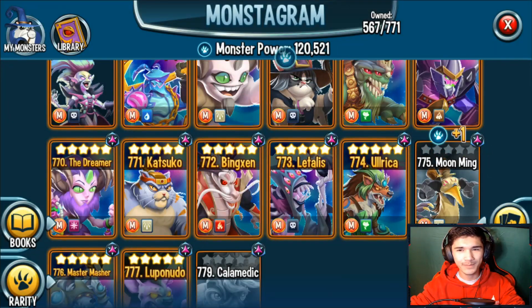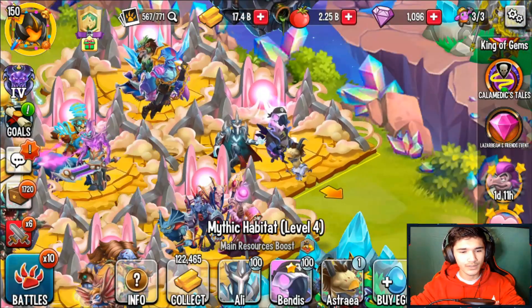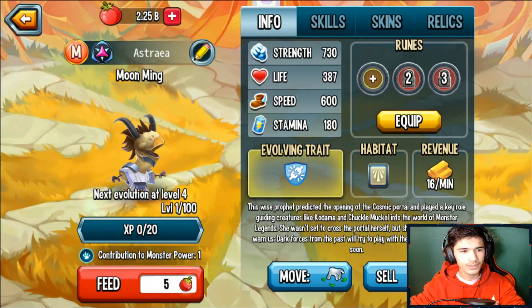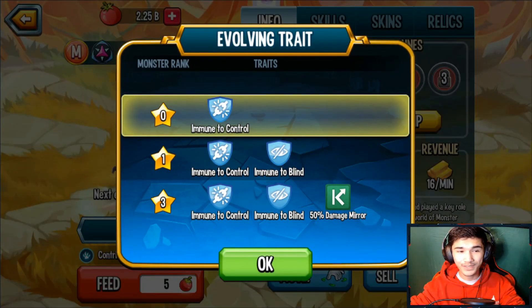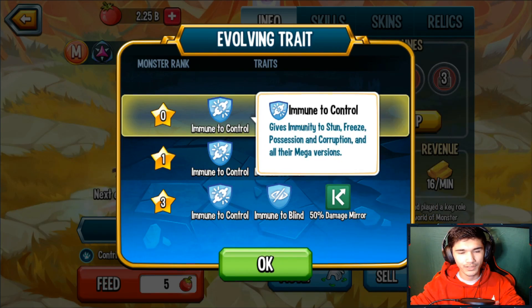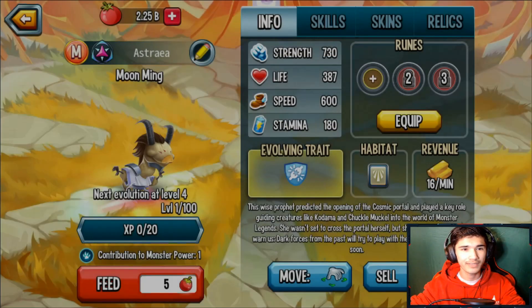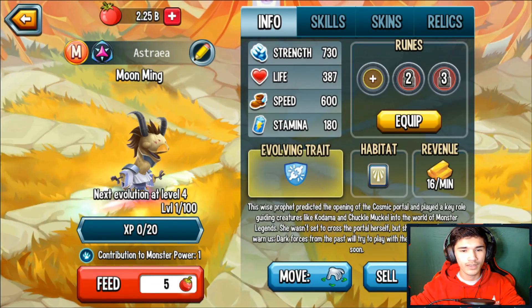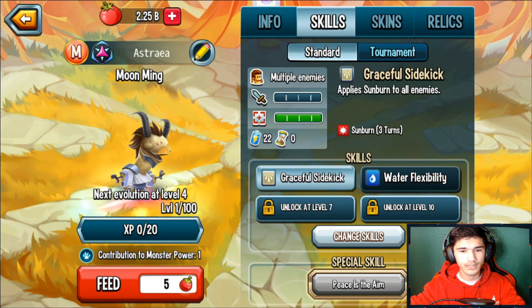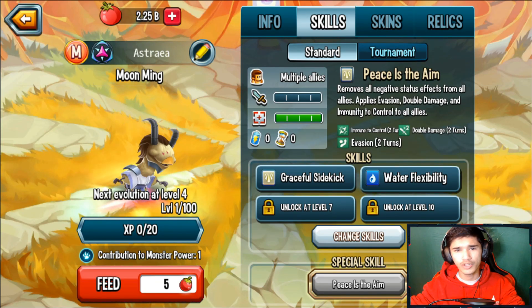So this is what Moon Mink looks like — yeah, those pink things are his eyes. Let's look at the traits: at rank zero he has immune to control; rank one is immune to blind; and rank three gives 50% damage mirror, which basically reflects 50% of incoming damage. Of course this is a light mythic monster.